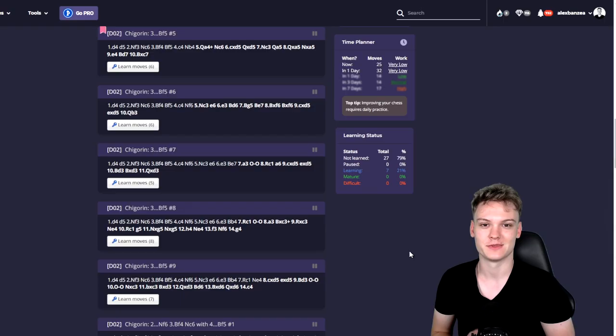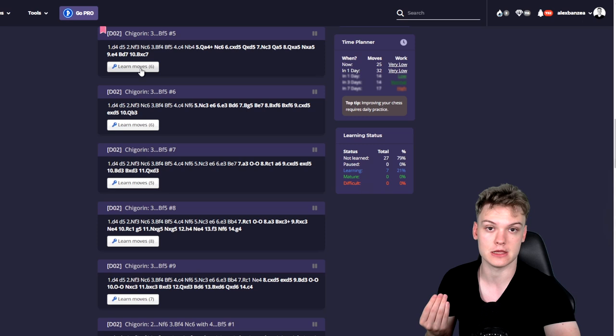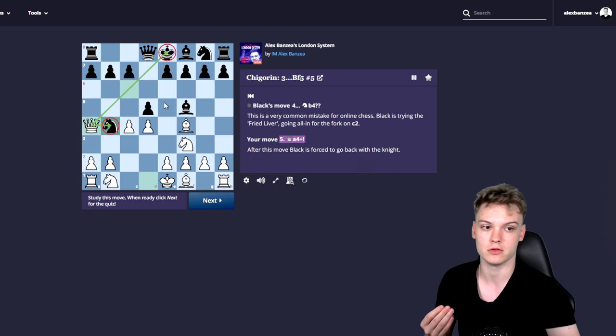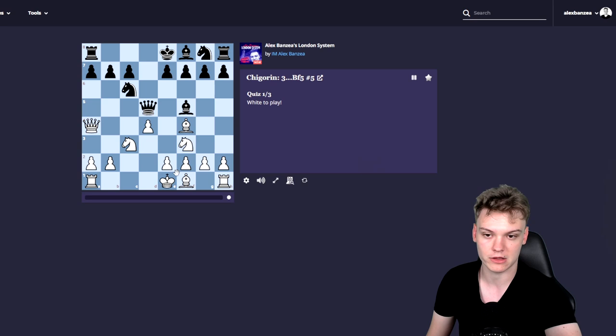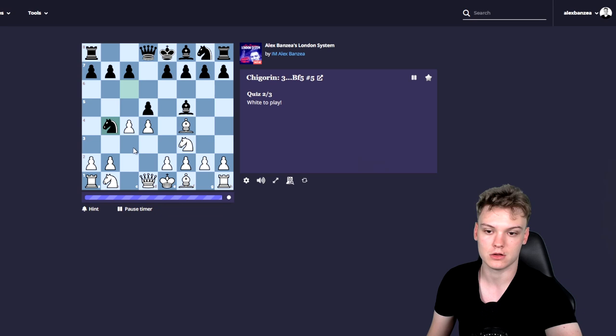Before I let you go, I just wanted to quickly show how effective the move trainer technology can be. I'll do that by highlighting one of the new lines that we have, which is super similar to the actual game. We are in the course chapter here dedicated to the Chigorin, and we can click on 'learn moves.' I have this in dark mode — if it doesn't look the same for you, you can go into the top right and switch to dark mode. Now we start practicing: we destroy the center, black is forced to play Qa5, otherwise they lose a piece, and you can throw in this nice e4 move, set up a strong center and collect the pawn with a winning position.